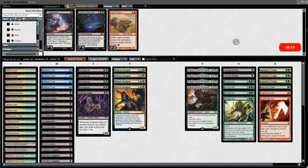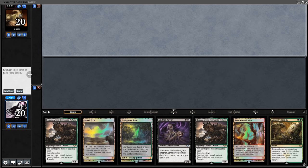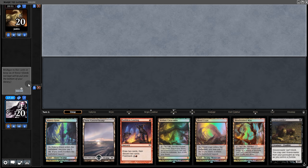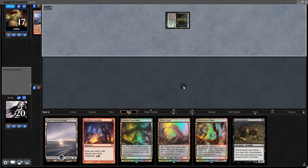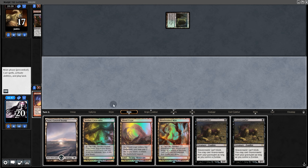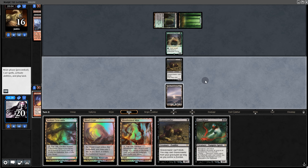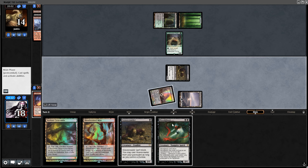In game two we'll expect Leyline of the Void — we make sideboard changes. Opening hand is bad — we mull. Next hand is also bad but we keep. On the bright side if they discard here, both of those are graveyard cards. They take the Looting — play the Gravecrawler and back to them. We get Bloodghast, swing for two, then play Bloodghast and pass back.